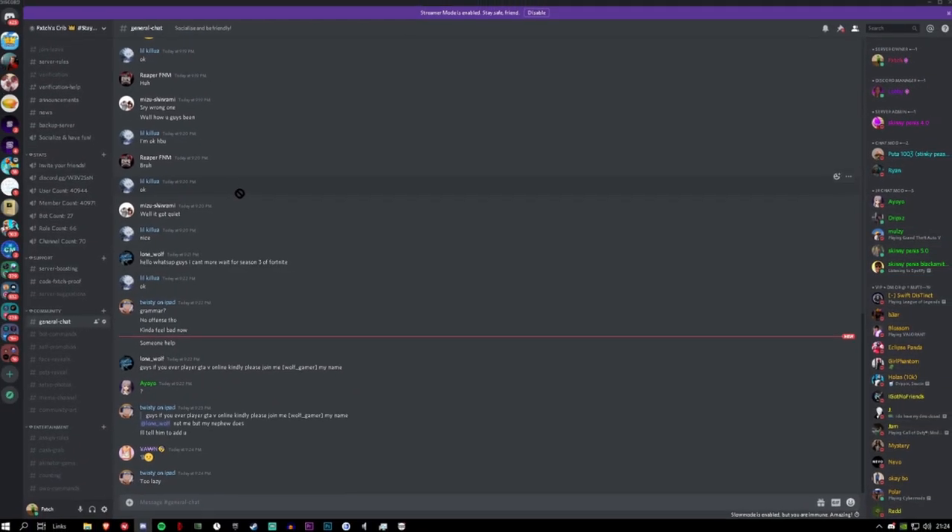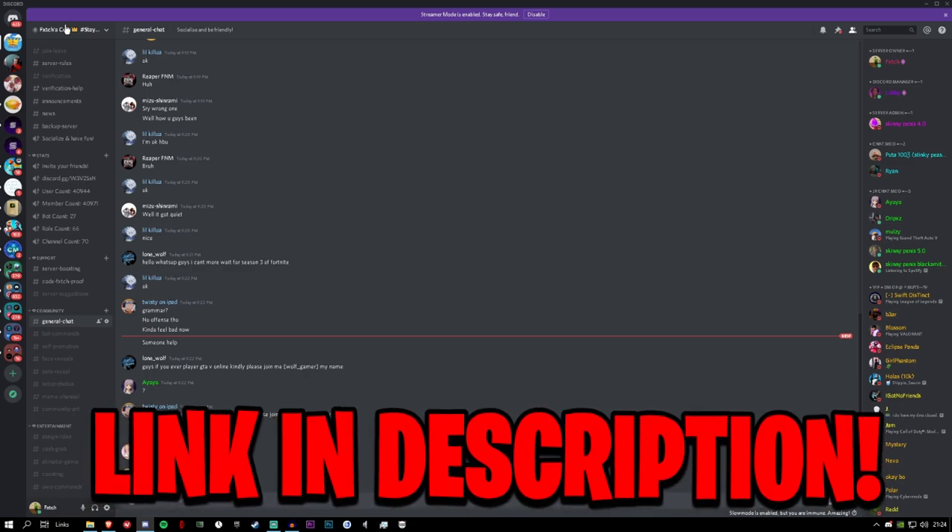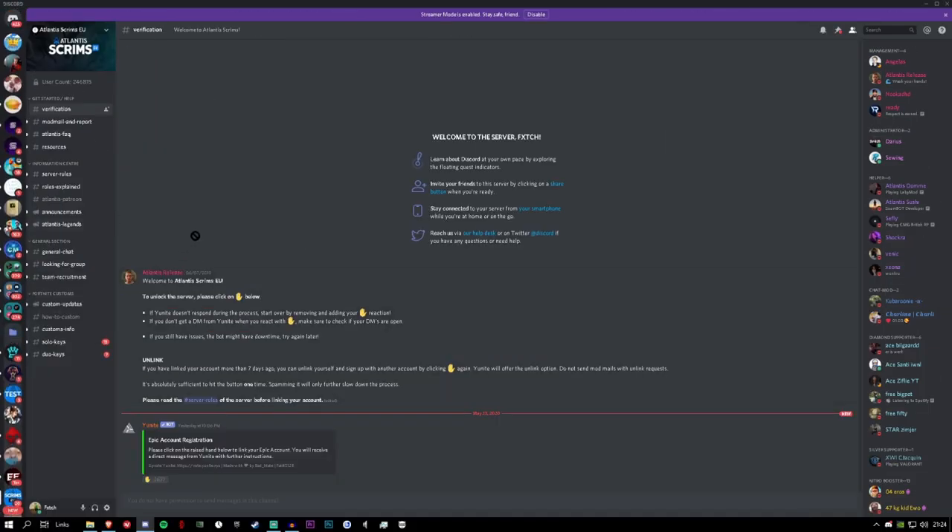I'm over on my desktop right now — you guys can see my screen. This is my Discord server, not a scrim server, but there will be a link in the description. But we're not talking about my server — this is a scrim server I'm in, and here I'll demonstrate and show you guys how they all work.